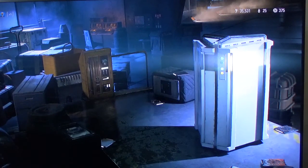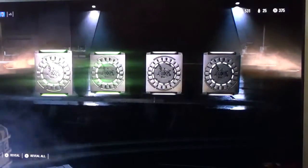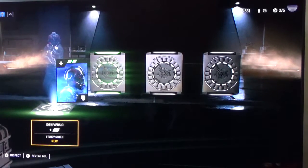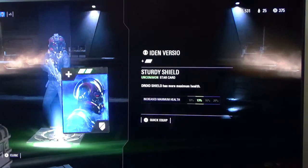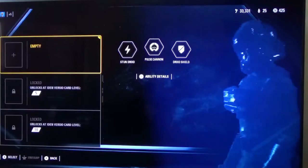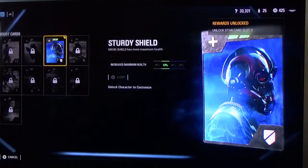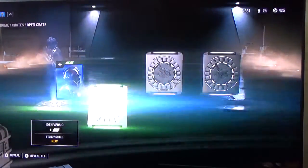So I'll probably buy a hero crate. Looking at Iden Versio — Droid Shield has more maximum health, up from 10 to 13%. That's in the story for Iden Versio, which she is related to, and some other spoilers.